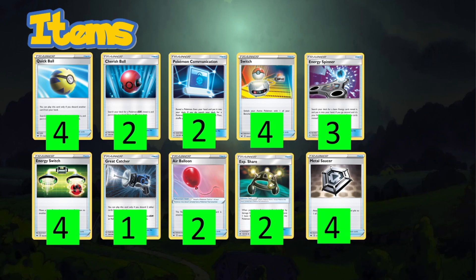Having Tool Scrapper in hand at exactly the right time will be difficult for opponents. Even if we don't use Experience Share early with ADP, if they're about to knock out a Zacian we can attach Experience Share and pull energy onto another Zacian or Corviknight VMAX — no Metal Saucer needed to reuse that energy.